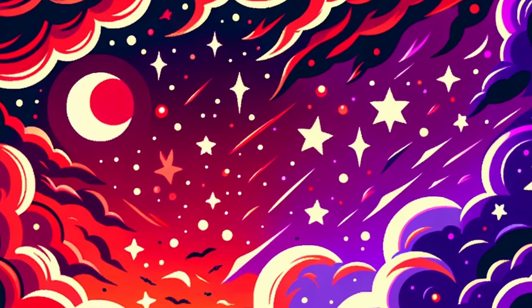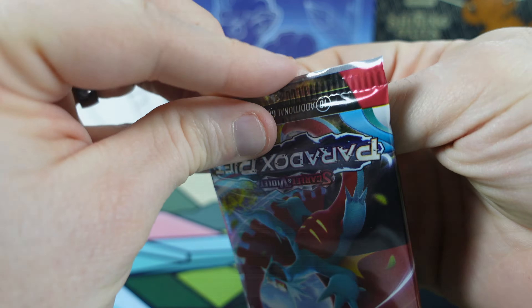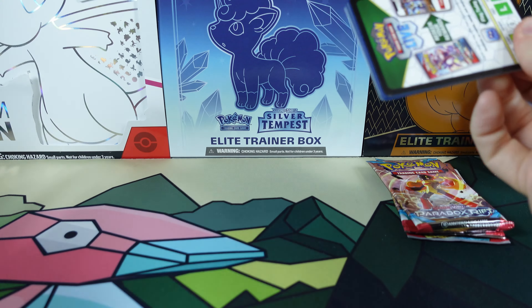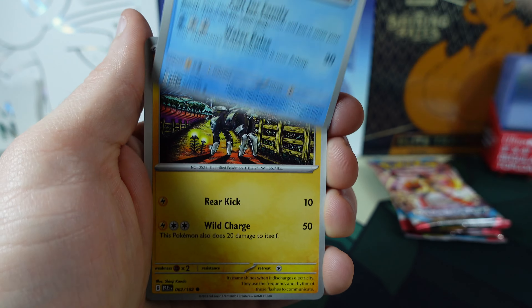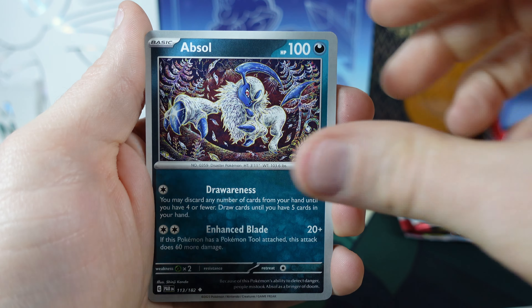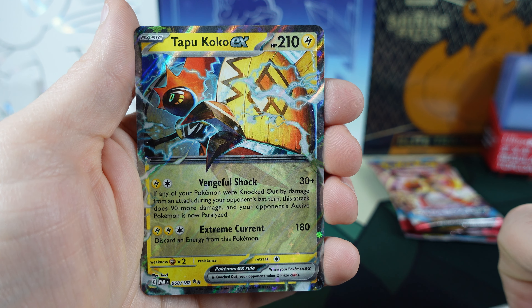Next up, we're on to the Paradox Rift — we're looking for the Roaring Moon. Got the Energy. Gible, Glitzel, Bounsweet, Gliscor, Absol, Simisage. Got the Panpour Reverse Holo, the Vanillite Reverse Holo. Hey — the Tapu Koko EX!